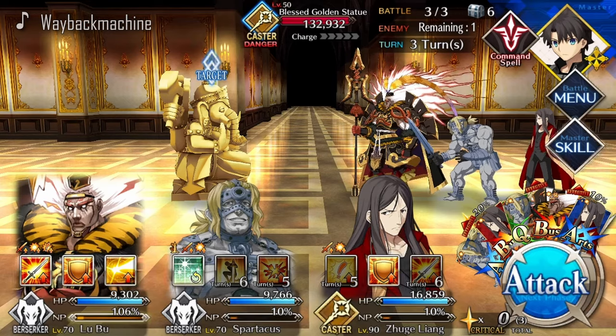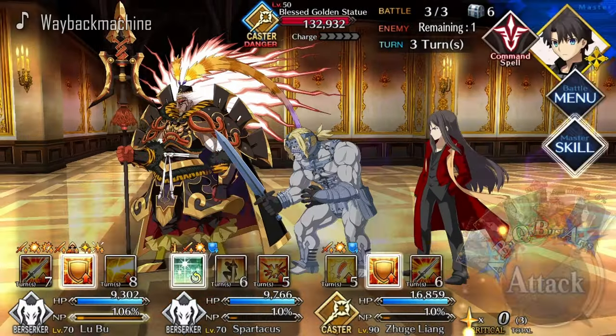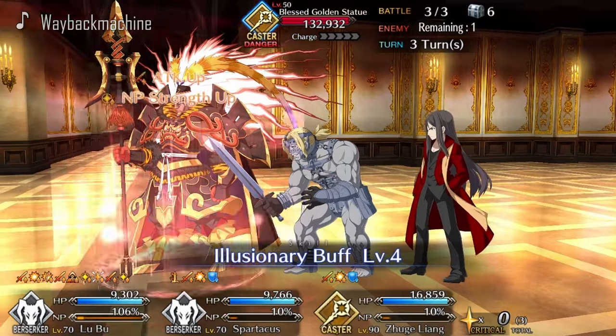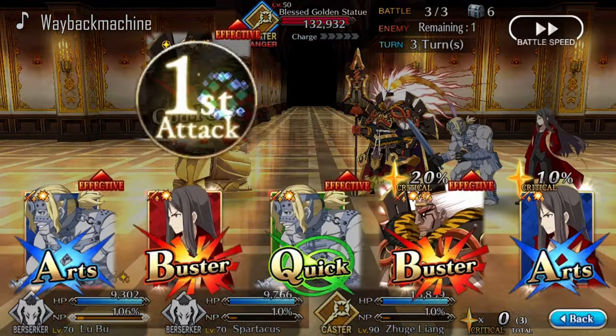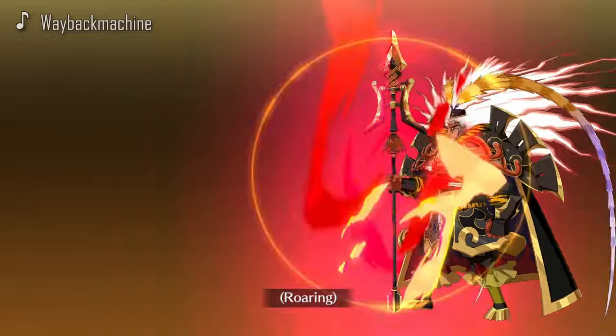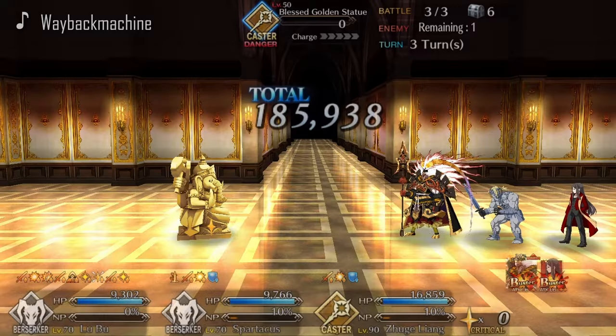The second setup, able to farm the last EXP and QP node, features Lu Bu. He's the only servant in multi-core setups who isn't really free, but he's three stars which means he can be summoned really easily. In terms of gameplay it's pretty similar to the first one — the only thing that changes is Lu Bu using his buffs before firing his NP.